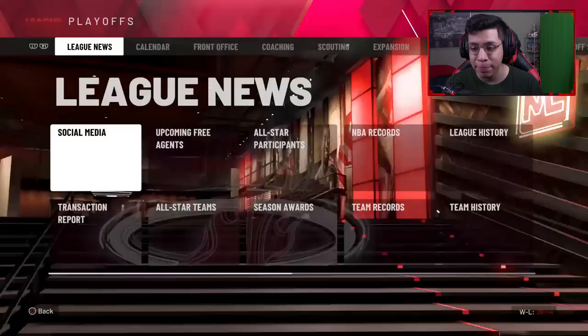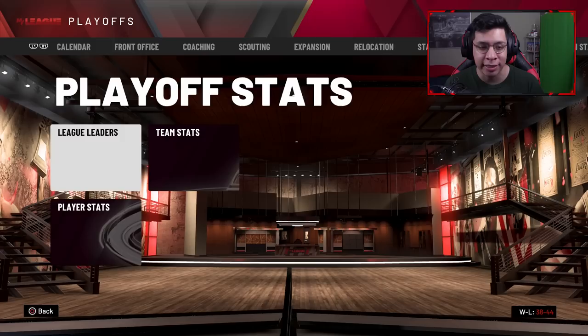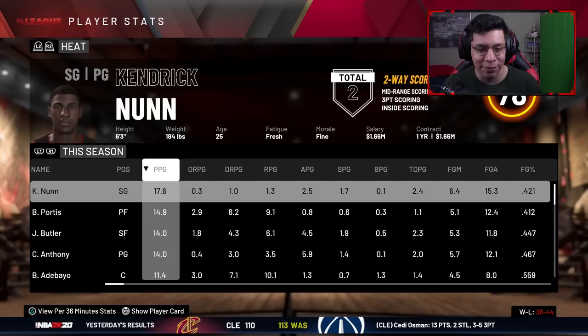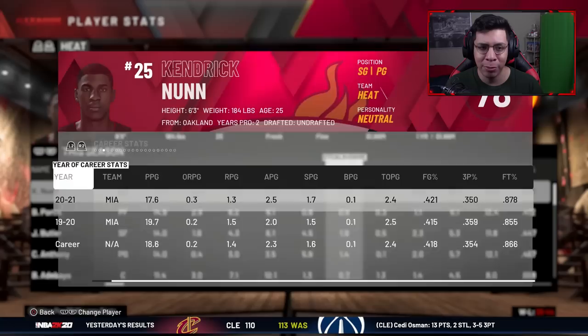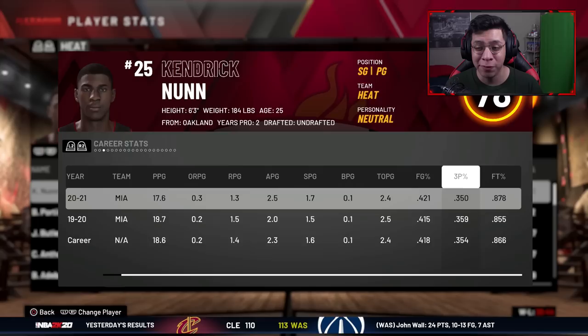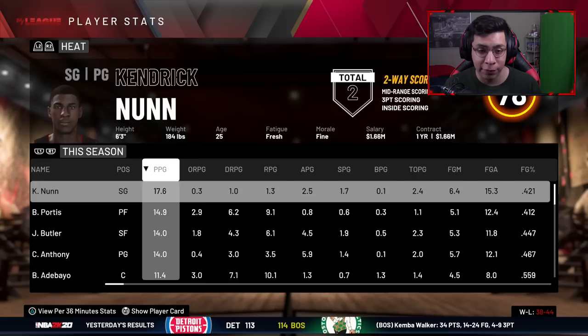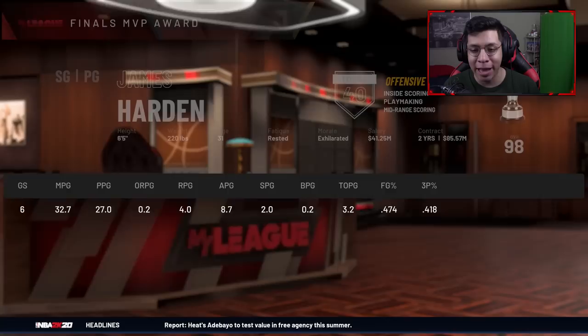Cole Anthony makes the All-Rookie First Team. We don't make the playoffs. Looking at player stats, Nunn is still the leading scorer but everybody is scoring pretty evenly. Nunn is getting around 17.6 points with improved field goal percentage and free throw percentage. His minutes per game are oddly low even though I have him set to 40 minutes — for some reason the game isn't giving him full time.